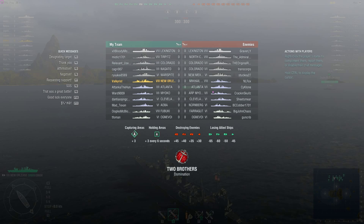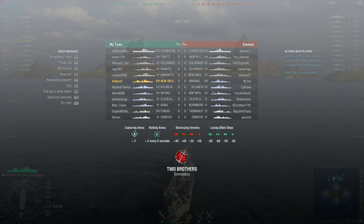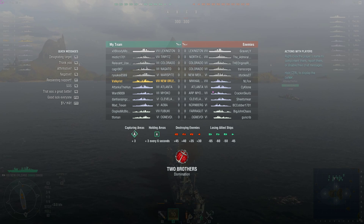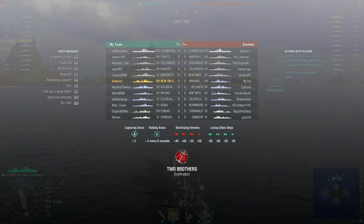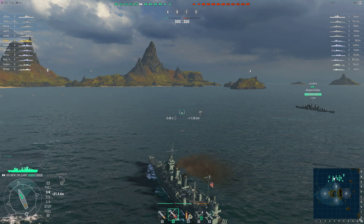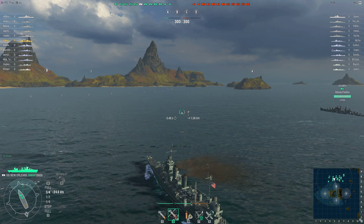First thing we want to do is look at the scoreboard and see what I'm up against. There is a Tier 8 carrier, which I'm very happy about because I'm very good at killing planes. There's a Tier 8 North Carolina, which is very scary — he's the type that can one-shot me. The two Colorados could definitely hurt, and the New Mexico is not really a huge concern. The enemy cruisers I'm not particularly concerned about, and the two destroyers are going to be my primary targets.